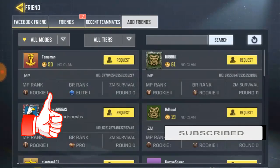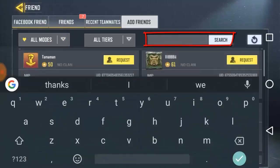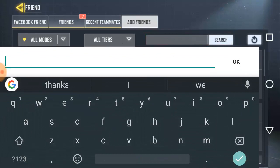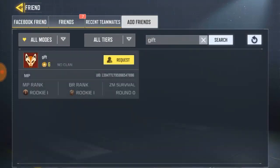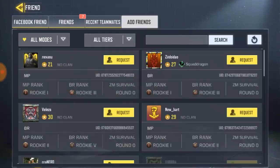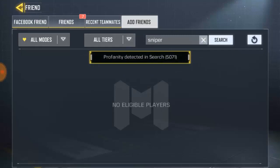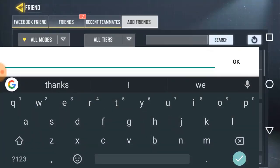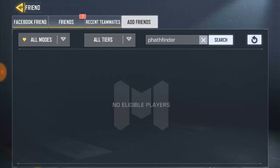For the third way to add a friend, you use the Search Name feature over here. Click on Search Name and look for the friend you're looking for. I'll search for 'Gifts' — this is the only friend we have in Gifts, so let's send a request. Let's also look for 'Sniper' — nobody with that name. Let's try 'Bank Finder' — nobody with that name either, but that's okay.